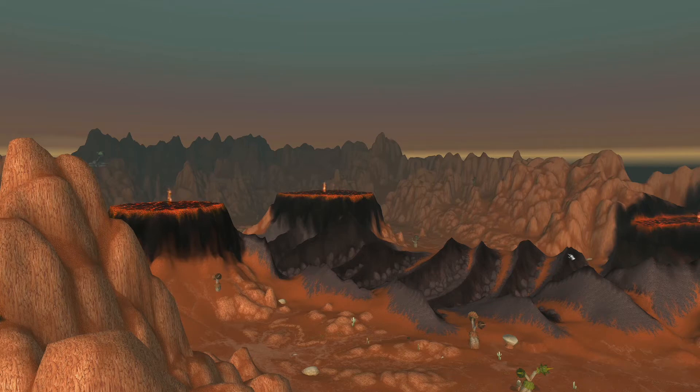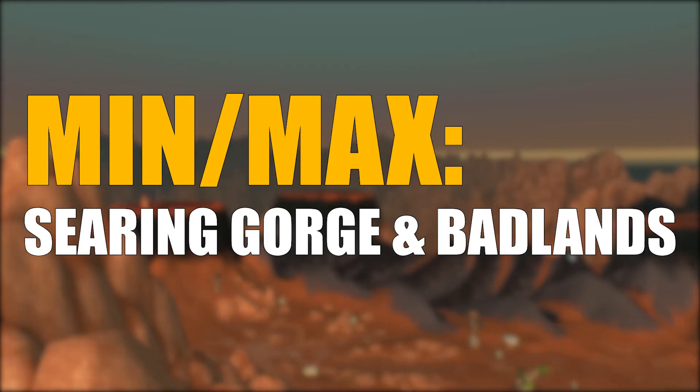Yo, what is up everyone, this is the Exalted One, and today I'm here to tell you about a min-max farm that I do combining Searing Gorge and the Badlands. I'm not stopping till we're exalted, sitting up with millions. I'm quick to pick it up and kill him — I take what he left off and continue to grill him. Once you're spotted and dotted, you're dropping.